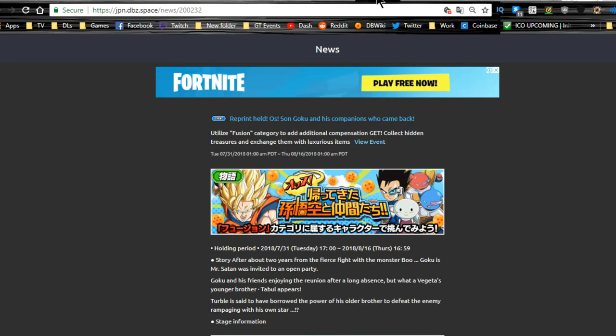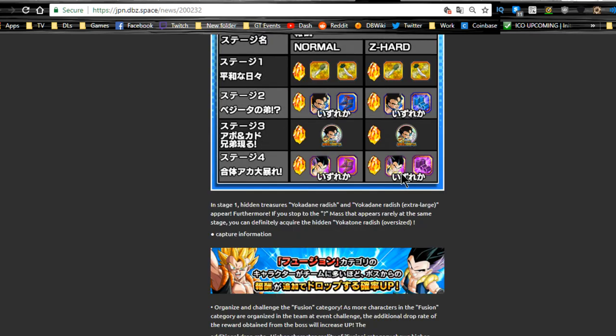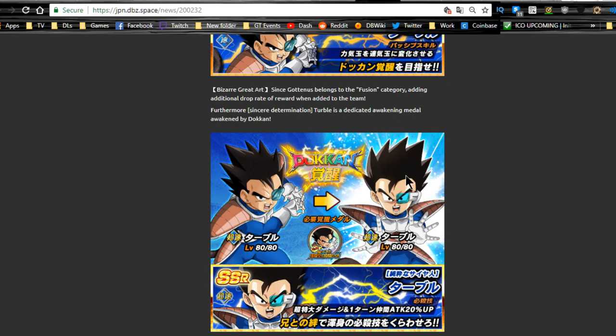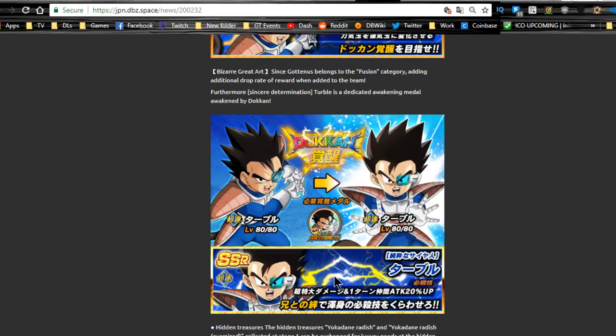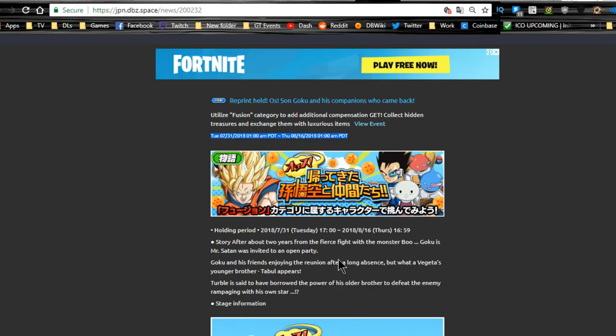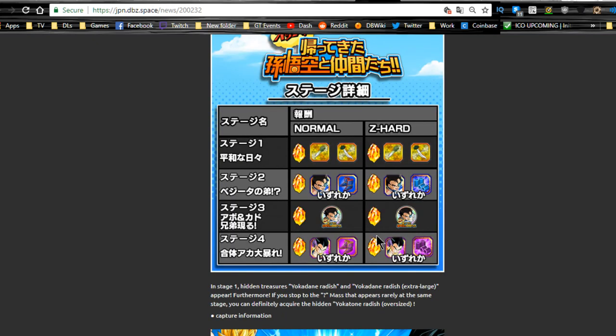Go Yo Son Goku and His Friend Returns also runs until 8/16. It's similar to the GT events — you have the radishes available on stage 1, where long and short ones give different items. Tarble is on stage 2 — a decent free-to-play unit who also Dokkan awakens. Base Form Gotenks is on stage 4; you can increase the Super Attack of the Agility and Strength ones before you Dokkan awaken him, which is definitely worth doing. Honestly, the base form Gotenks that feeds into the other ones is the main thing worth it here.